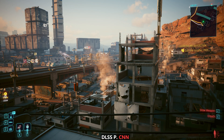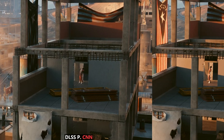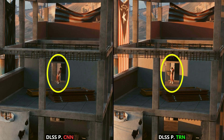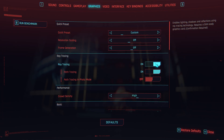A lot of the ghosting issues that you could normally see with NPCs that were indirectly lit seem to have been fixed with this DLSS transformer model for both Ray Reconstruction and upscaling. I feel like native rendering is dead. Let me show you — we're running the game here at native 4K with path tracing and everything maxed out.